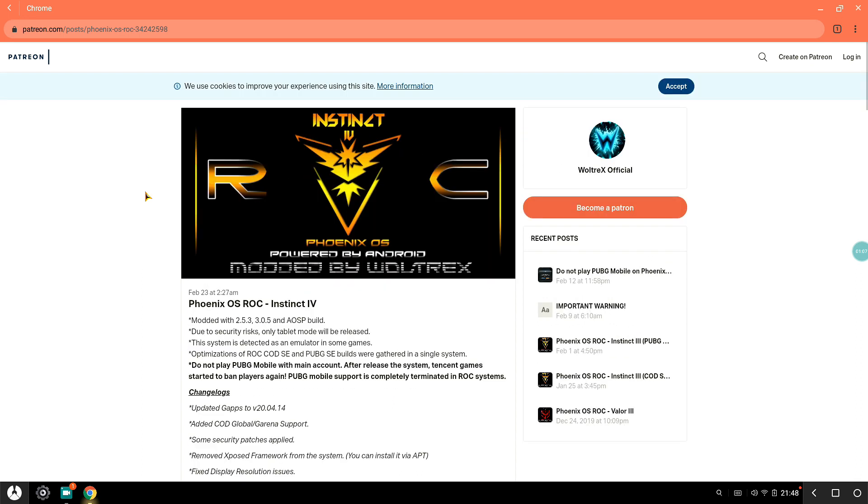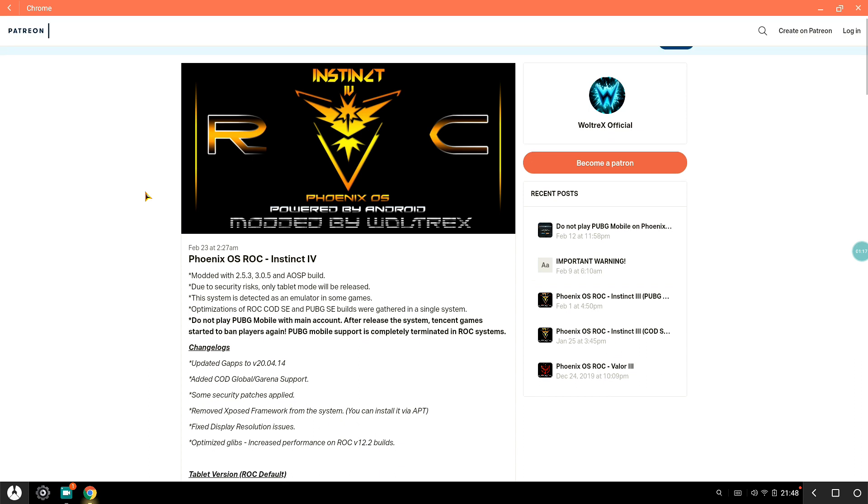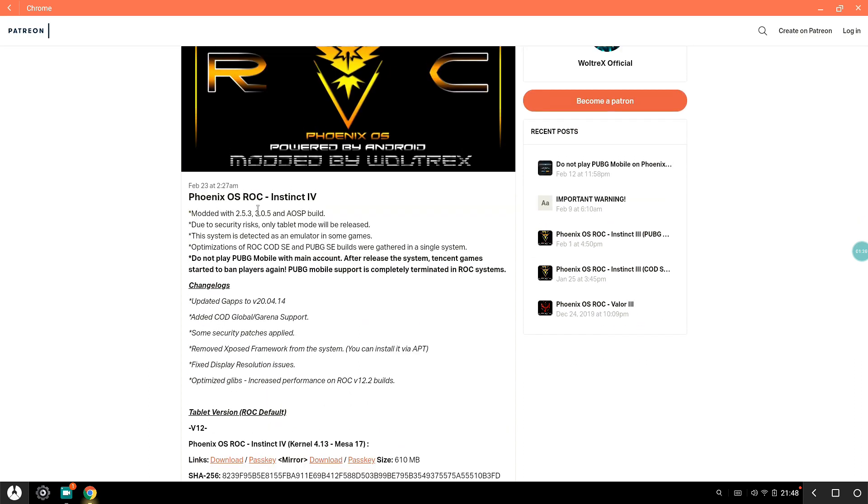Now let's go to the website from where I downloaded it, and where you can download it as well. Phoenix ROC Instinct 4 is based on 2.5.3, which means there are no ads or anything like that. It has a security list and only tablet mode is available.